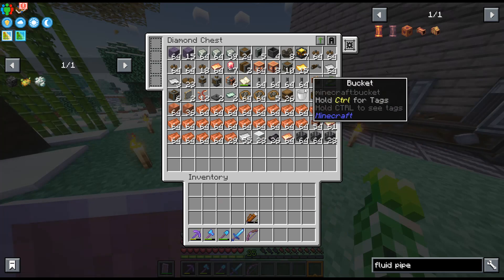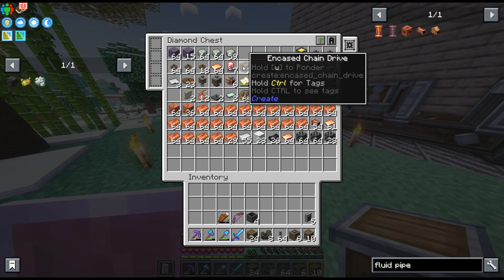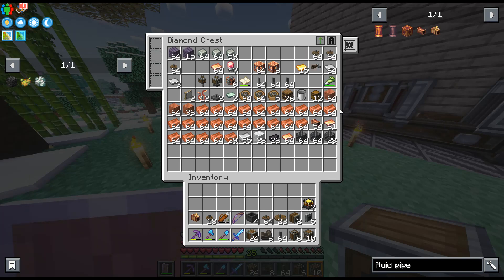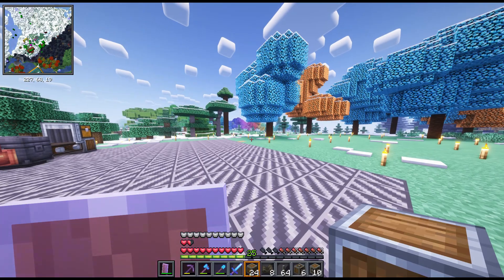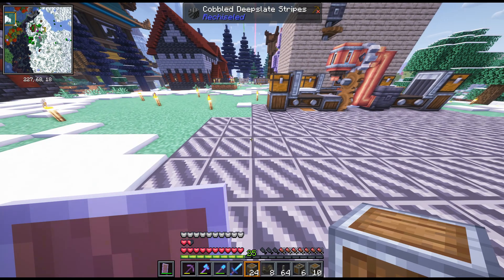Let's get my machines: gearboxes, chain drives, casing, chests. I don't think I need the hand crank for anything on my list. Let me check my food — I'm doing okay. Now let me start setting up, referencing my screenshot.